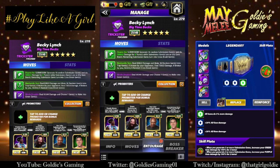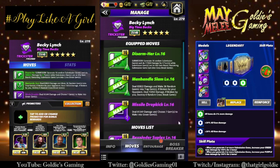We're also running Woods to get going on turn one. Green two is the Manhandle Slam: 7 MP, dealing 83,822 damage and making 36 random gems into trap gems. If broken by your opponent, deal 73,053 damage; if broken by you, destroy six random cross-break gems. The submission leaves behind cross breaks, so we'll use the sub first and then put out the traps — I tested it and it didn't override the cross breaks. Purple two is the Missile Dropkick: 7 MP, dealing 81,349 damage and choosing seven gems to make into green gems.